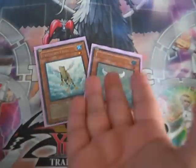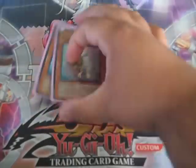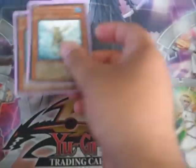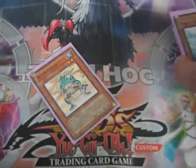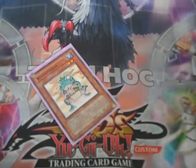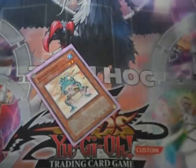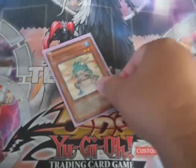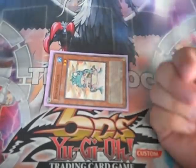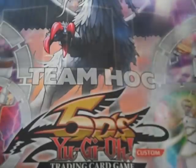Two Treeborn Frog, of course — it's Monarchs, so Treeborn brings him back during the standby phase. Cool combos you can do with Enemy Controller and all that good stuff, just gives you greater speed. One Ronintoadin — there are essentially five targets if you include the two Treeborns for him to be Special Summoned. You remove a Frog from your graveyard to Special Summon him. He can't be used for a Synchro Material, but he's got 2,000 Defense and you tribute him for one of the Monarchs.